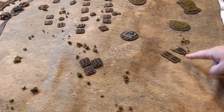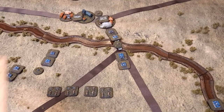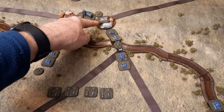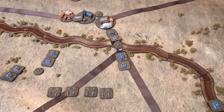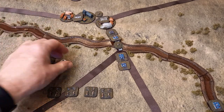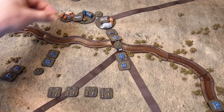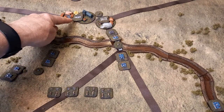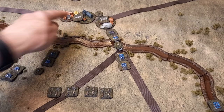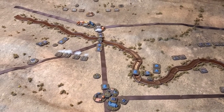The French grand battery fires, concentrating on the brigade in the village. It's long range, so minus one and plus one for first volley - net zero. One unit is disrupted. The second unit is also disrupted. I'm not sure the disruptions accumulate to cause a rout, so there may be no net effect. Things are starting to hot up at the end of the turn.